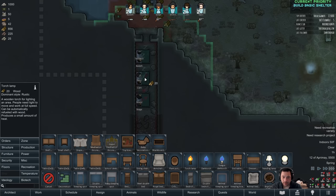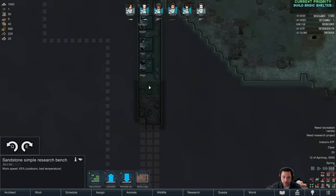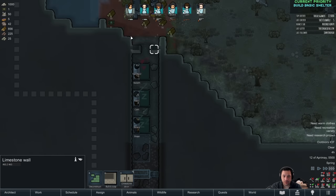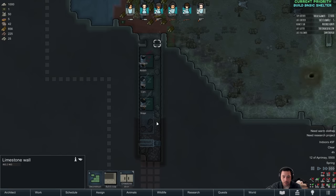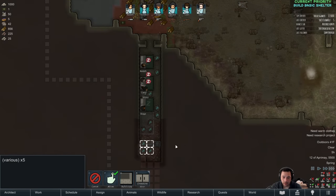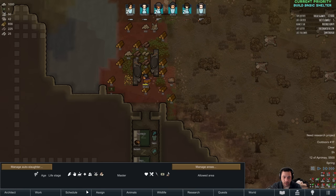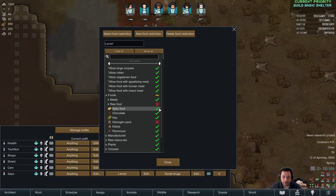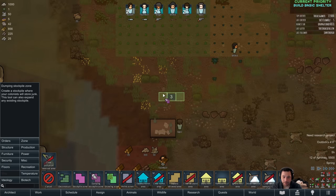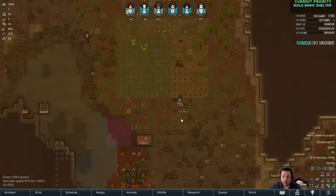Even though wood is a bit of a commodity, I am going to set up this research bench here and build a little wall so I can enclose this area, clean it up, start doing research, and have it illuminated. Let's avoid berries and raw food in the stockpile. And a dumping stockpile for now — I'll put it here.